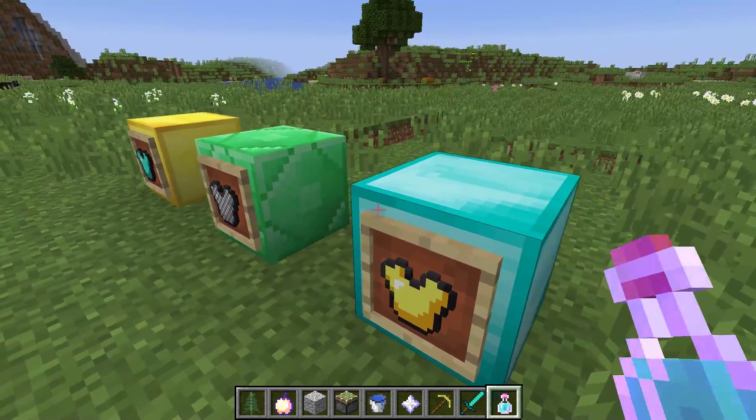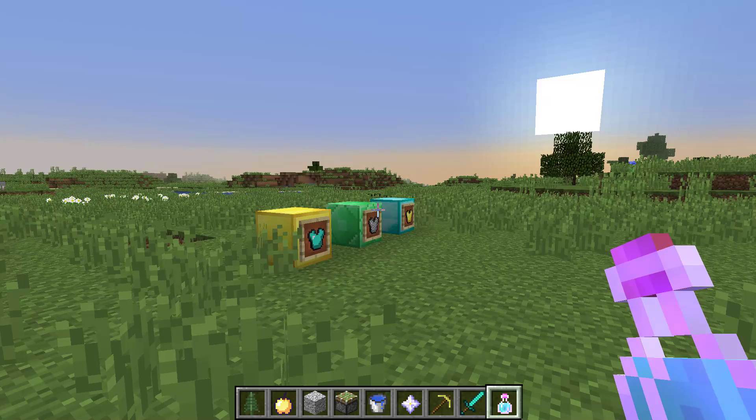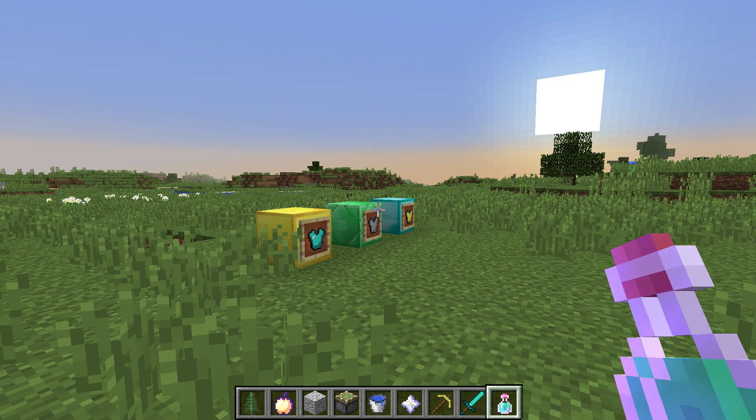And there it is — the old textures, the old look of the game. It's still built in, but you can find it through the resource pack. That's all you need to know, so this is where the video ends. Thanks for watching, I'll see you soon. Bye-bye.